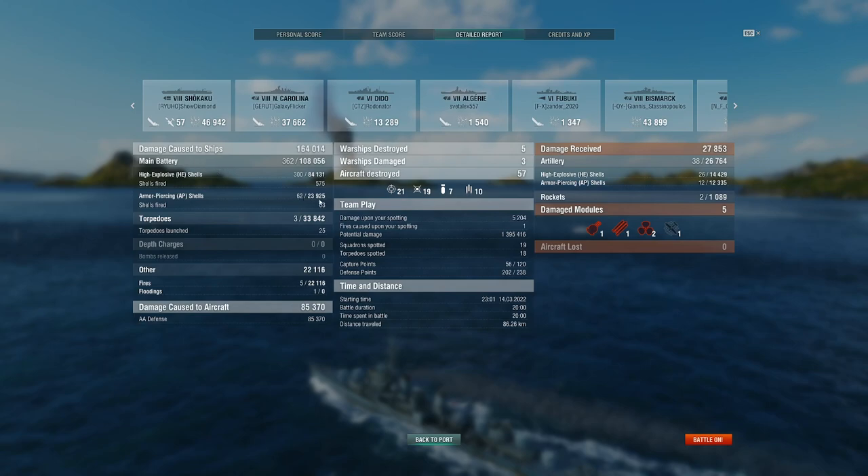85,000 AA damage. But look at the damage I received — almost 28,000 damage received. And I think I left the game on about 3,000 or 3,500 HP, so I could have tanked almost 30,000 damage, which is pretty nuts in a Tier 8 destroyer. We'll look at my captain build and modules next.